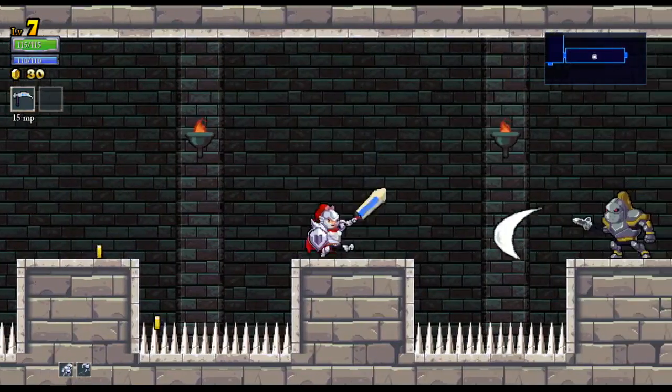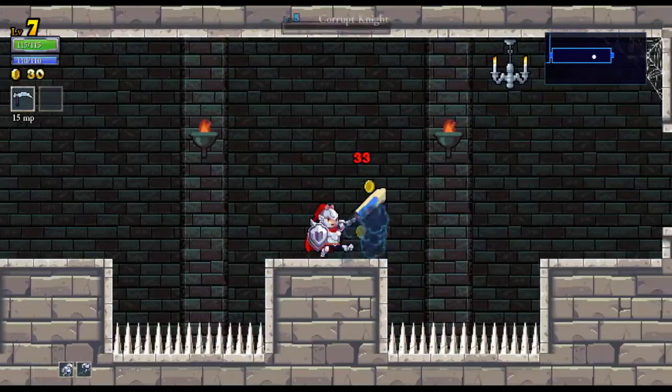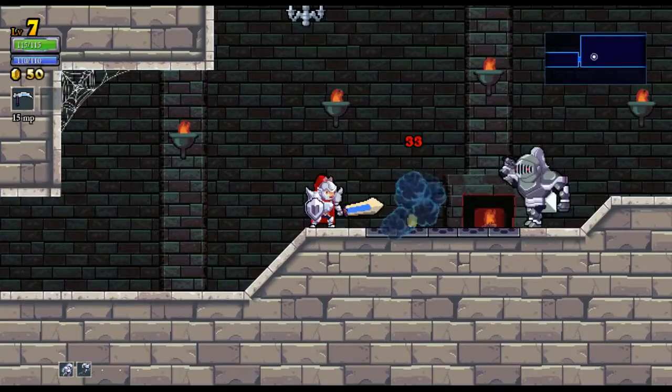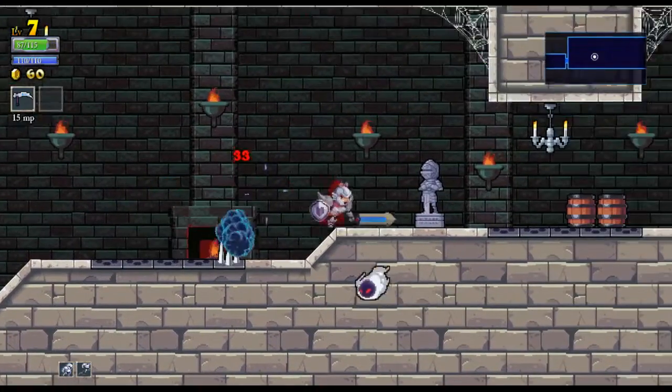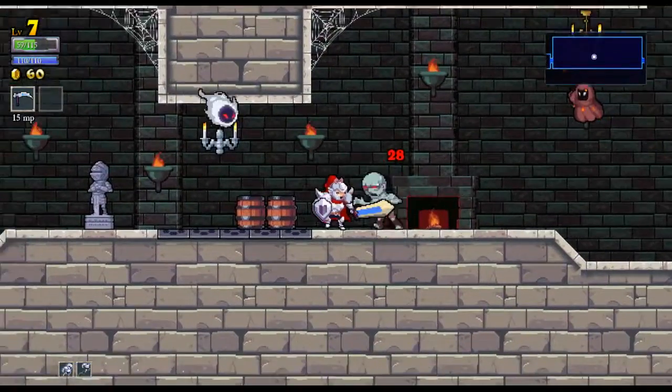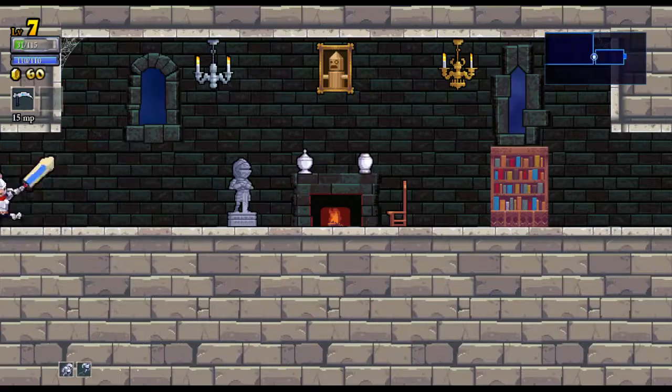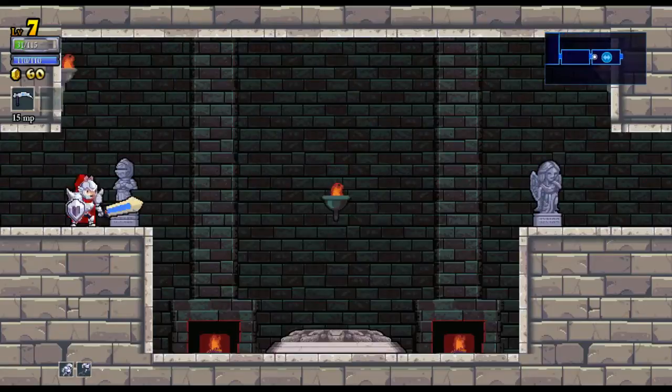What I love about these rooms is that you can actually knock these guys into the pits, if you can't kill them in two hits to begin with. I think the easiest part of this whole experience will actually be fighting Johannes - or not, because it took way too much energy.